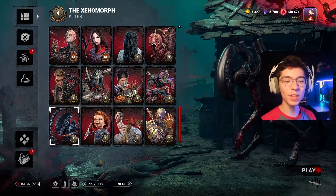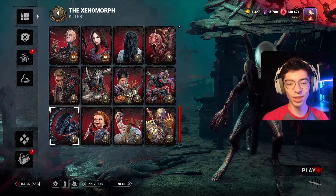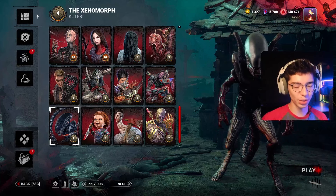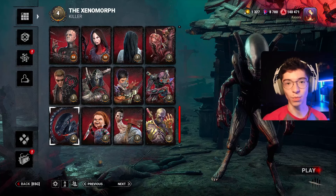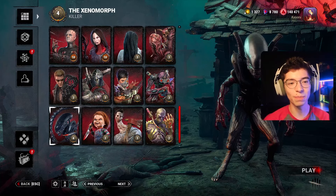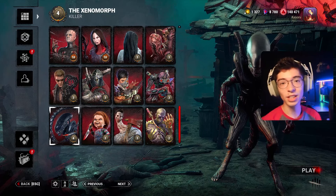Hey, my name's Kaiuru, I'm a DBD content creator, and in this video I show off one of my favorite Alien builds. He is so, so good in my opinion. Despite having a couple of weaknesses, if you play him right and if you have good reaction time, he is an S-tier killer. He is so much fun to play with his map pressure, his tail, and the sense of fear he can instill in survivors.